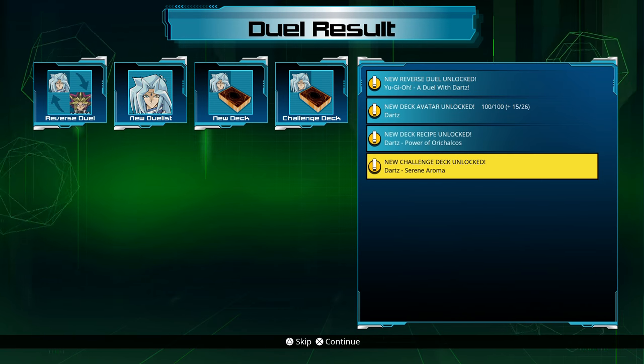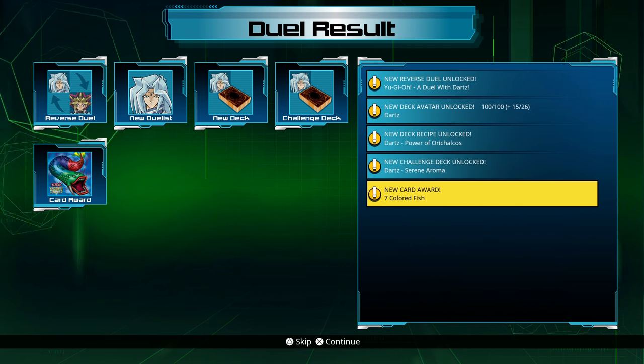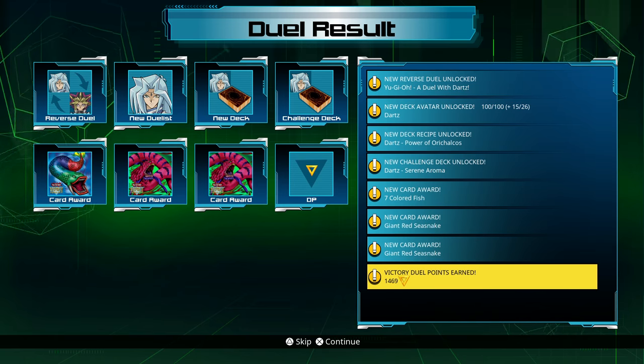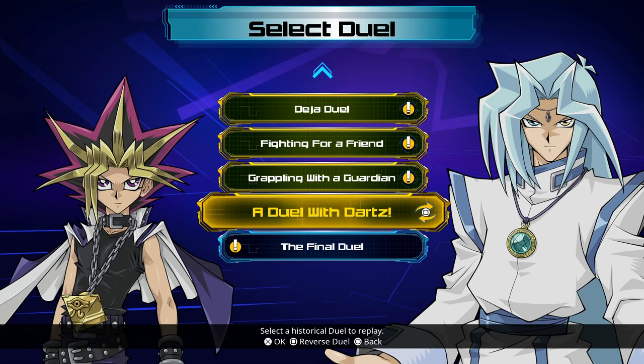But we've unlocked the duel list and we've unlocked Serene Aroma — so you see Aromages then, that's what I'm guessing. Anyway, that is going to be it for today's Legacy of the Duelist video. If you enjoyed, feel free to leave a like or comment, that'd be absolutely fantastic. Thanks for watching, and I will see you all in the next Legacy of the Duelist video tomorrow.